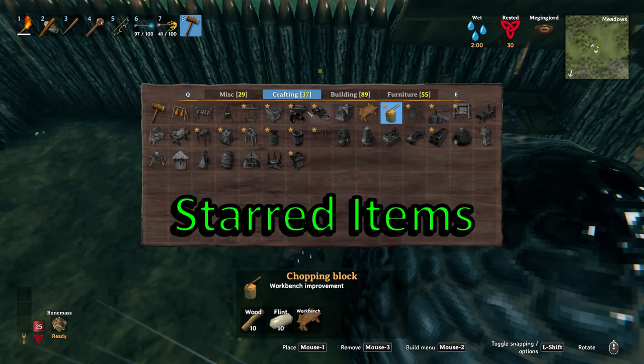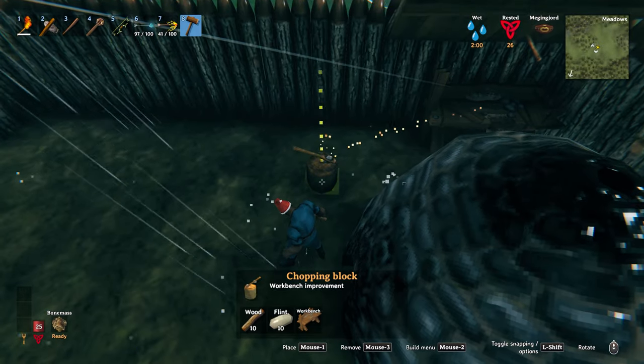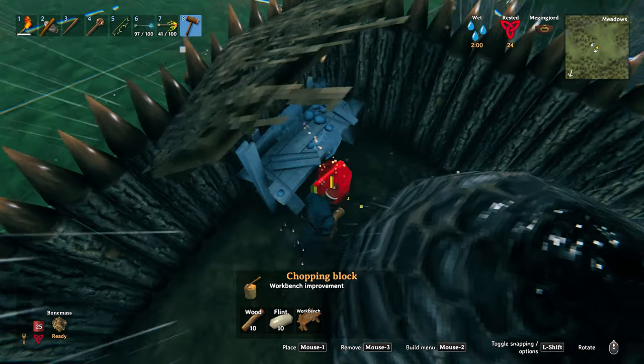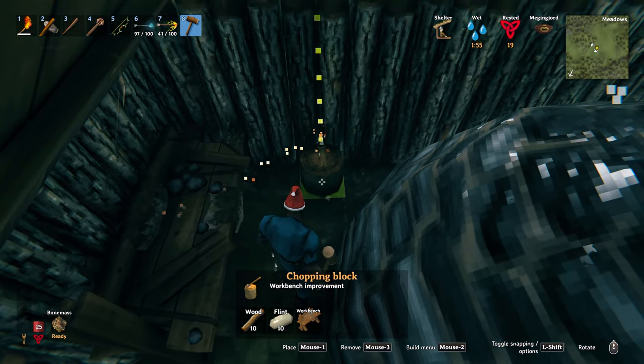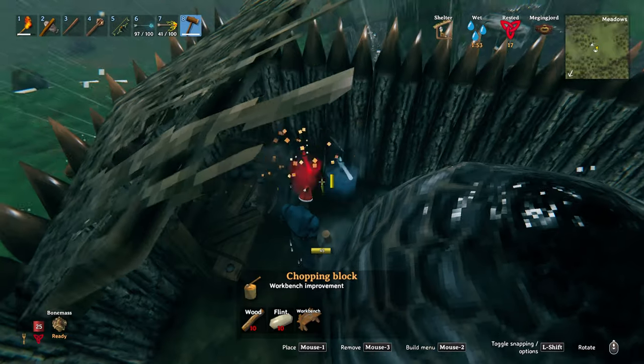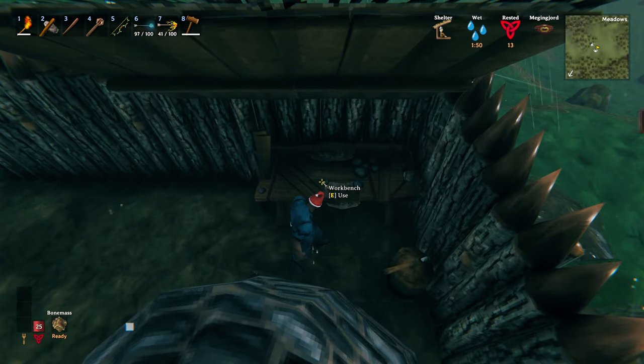Any of the icons marked with a star means they're for upgrading workstations. Any of these that you place down need to be within two meters of the workstation you're planning on upgrading. You can see some yellow dots aimed towards the workstation it's linked to — that means it's in range and you're all good. Now let's make that Stagbreaker and move on.